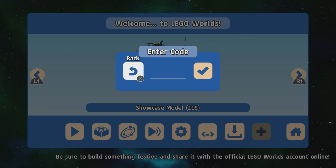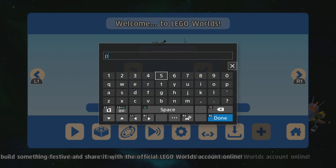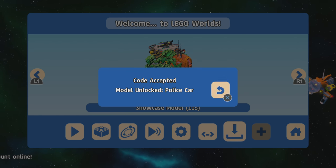The next one is the Police Car. The code is P, 4, 2, F, J, 6. Code accepted — that should unlock the Police Car.